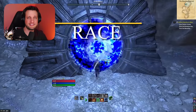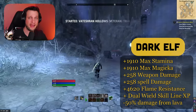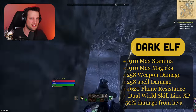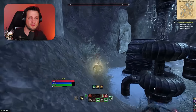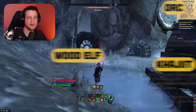The first thing we're going to go over is the race. The race I recommend is Dark Elf. Dark Elf is great because it can do mag and stam just fine. It's also got high stam values, high mag values, which makes it great in this hybrid meta that we are living in right now in ESO. Great alternatives to Dark Elf are going to be Orc, Khajiit, and Wood Elf — all perfect if you want to use any of those.